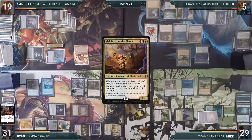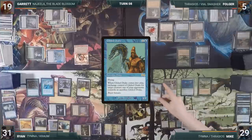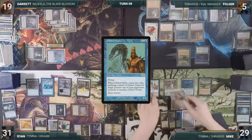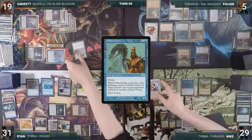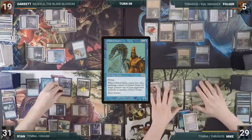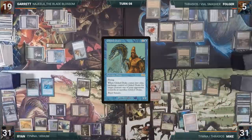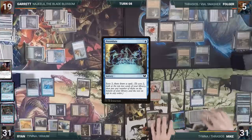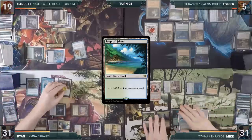On Mike's turn, he adds three blue through his Carpet of Flowers and casts Gilded Drake. Drake resolves and Mike trades it for Garrett's Najeela. He moves to combat and attacks Narset with both Tymna and Thrasios, killing off the Planeswalker. In his second main, he casts Preordain, scrying two and drawing a card, then plays a Tropical Island and passes to Ryan.